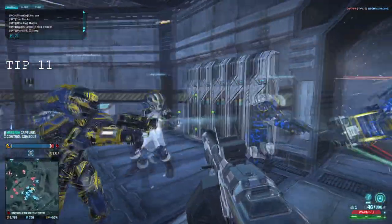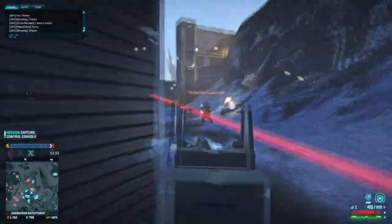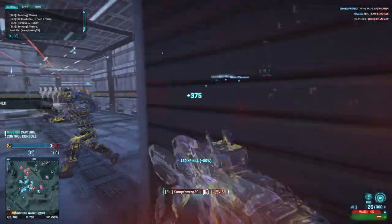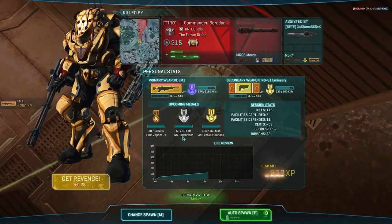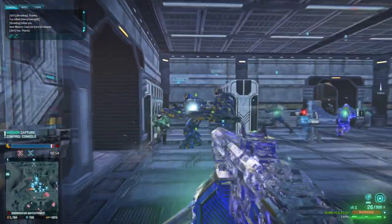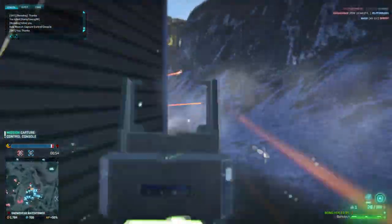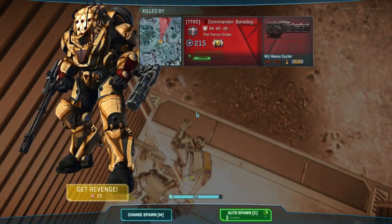Number 11. If you are wondering why some engineers can remove tank mines and others can't, they aren't roleplaying Jeremy Renner in the Hurt Locker — they simply just don't have the max level engineer tool. This may take a whopping 740 certs to unlock, but it will enable you to remove tank mines. Also, it will increase your repair speed by 33% and increase the overheat threshold to 13.5 seconds, which is a much needed upgrade.